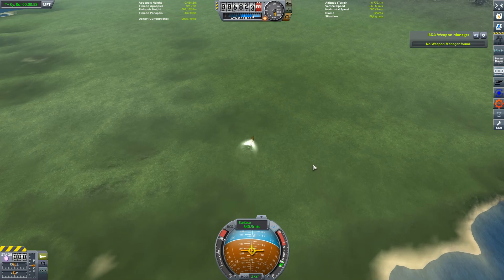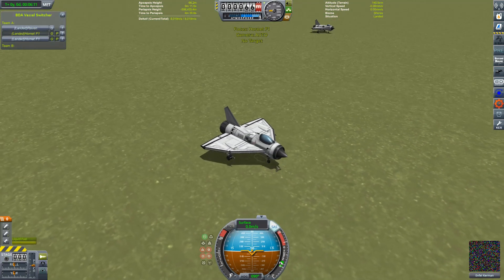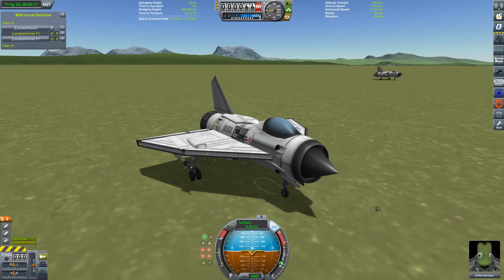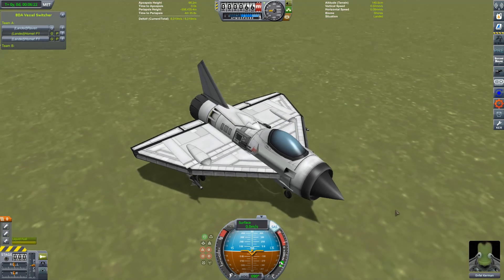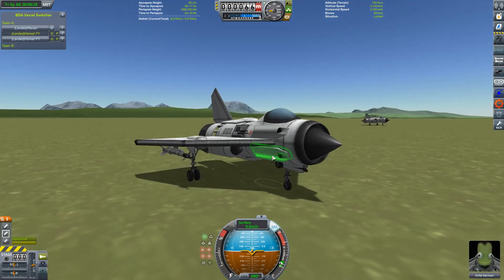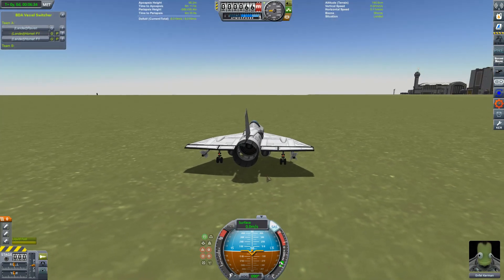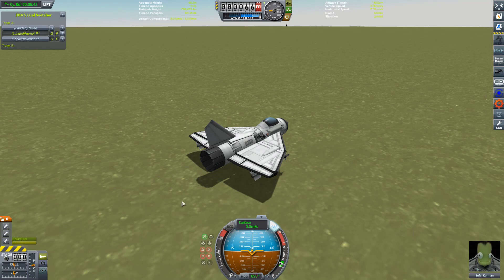Let's pretend for a second that this was actually an effective strike craft and we could reliably bomb our target to rubble — how the hell would we defend against that? In an attempt to create some kind of defence, I've thrown together something I've nicknamed the Hornet. It's basically a supersonic engine with as little attached to it as I can get away with, plus quite a lot of weaponry. Their job is to see the craft coming in — I've got their range set to about 70 kilometres — take off, and hopefully intercept the Raven.